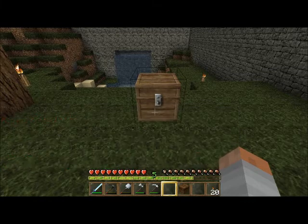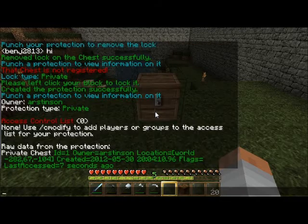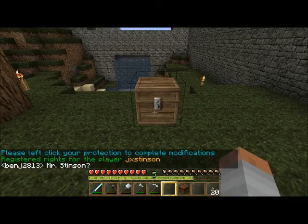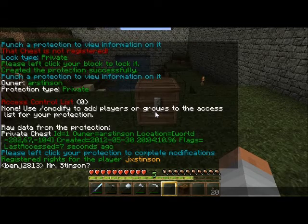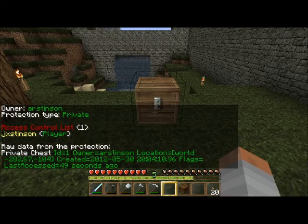You can also add people to your chest so somebody else can access it. To do that you do c slash modify and then type someone else's username. Click on it and it gives them the right to access that chest. You can see it's registered to me and JayExtenson can access the chest as well.